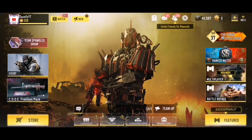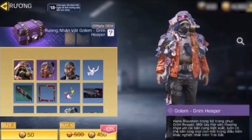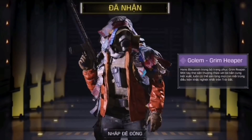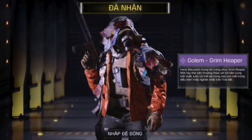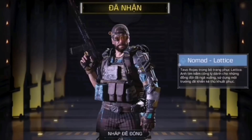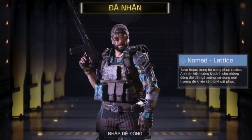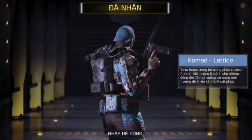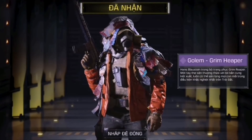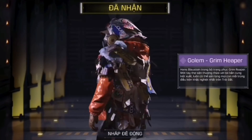Let's get right into this video. Here we go — the brand new crate. There is Golem Grim Reaper; we'll talk more about that in just a bit. Wow, that is so interestingly weird — I actually like it. We're also going to have Nomad Lattice, which is honestly a very basic skin, just a recoloring.